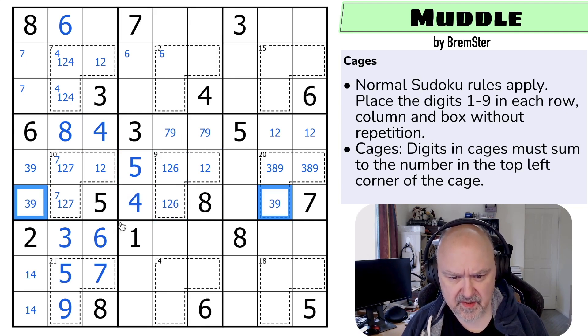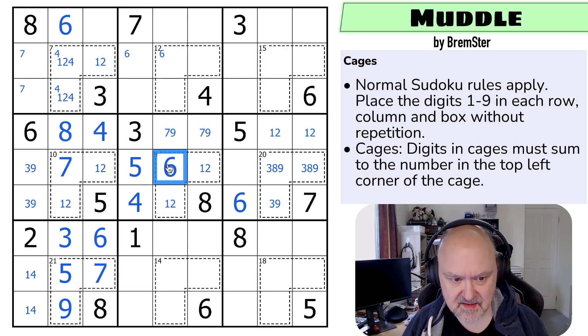That's a three-nine pair. The seven actually eliminates seven from there — that's the seven. So this is one, two, six — and the one-two pair means that's the six. This is not the six; this is the six. This is three, eight, nine — so that's the four.